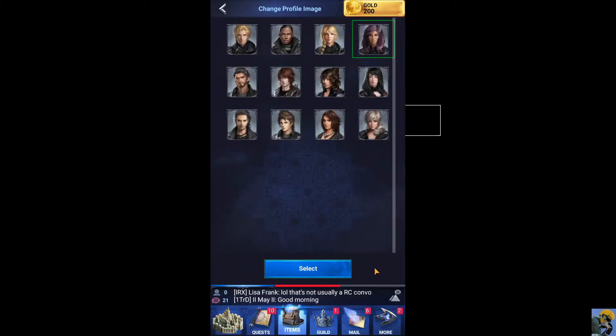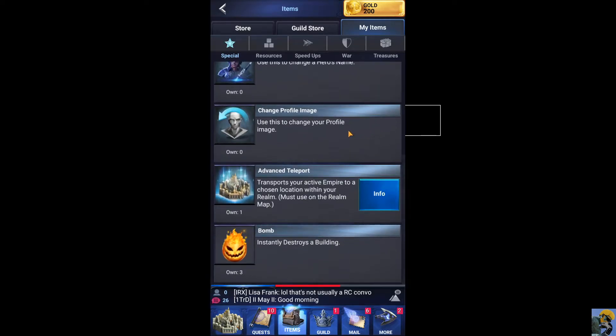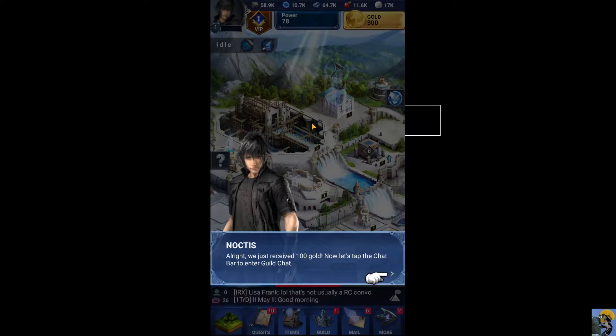And profile image — there's no beards. These are all beautifully shaven. Oh, I guess this guy has a beard, but he doesn't have blonde hair. So I guess I have to go with this dude — that's fine. Maybe I'll get a new picture at some point. I changed all the names. Let's go back. We just received a hundred gold.